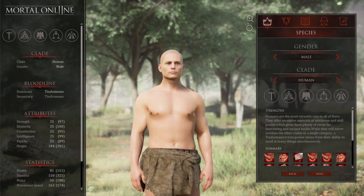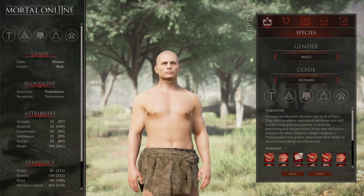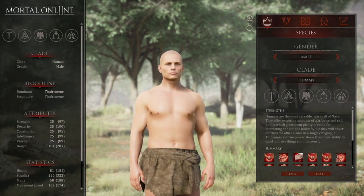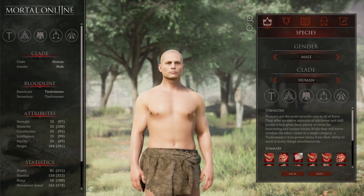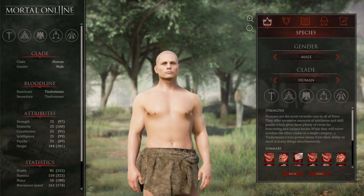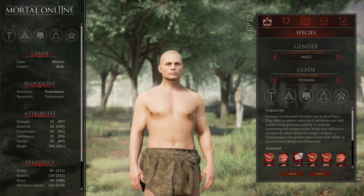At your character creation screen is where the journey starts, and not to scare you, some of the changes you make here are permanent for now. The developers have talked about allowing race and bloodline changes in the future when the game launches, but during the stress test and closed beta these choices are final. On the left side you can see the effect of your choices. On the right you'll see your clade, which is your race, your bloodlines, your attributes with current and maximum values, stat pools, movement speed, damage modifiers, and your total attribute points — essentially your stat cap. You can combine your stats any way you want as long as they don't exceed their individual cap or total attribute point cap.